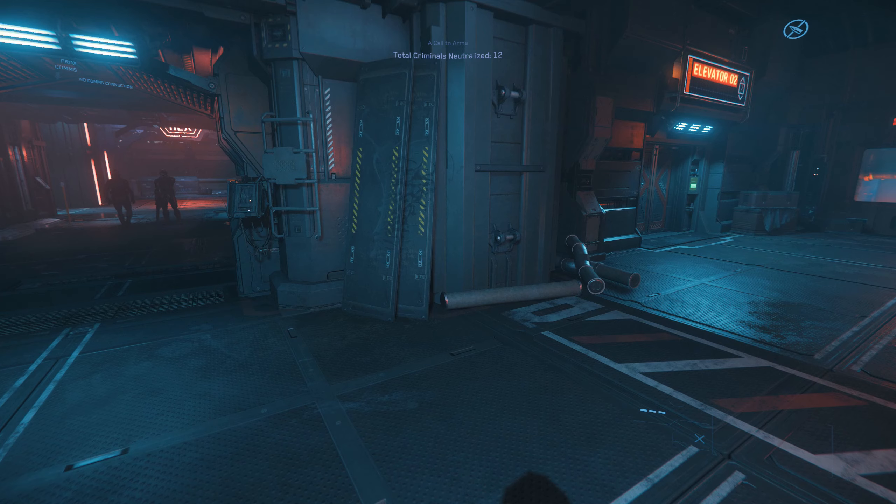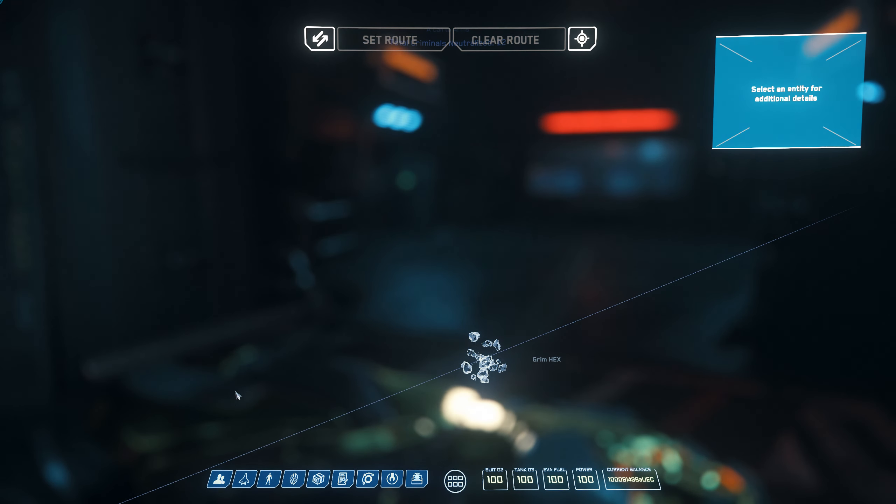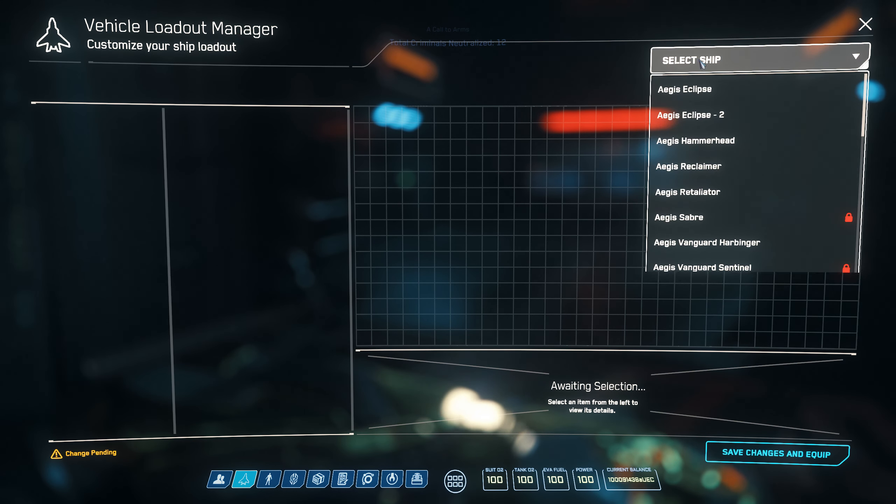Today we're going to be showing you how to equip components on your ships. You're going to click F2 and go to where it says Vehicle Loadout Manager. It takes a little while to load. Where it says select ship, you just got to wait for it all to load in, then click that and you'll get a drop-down menu of all your ships.